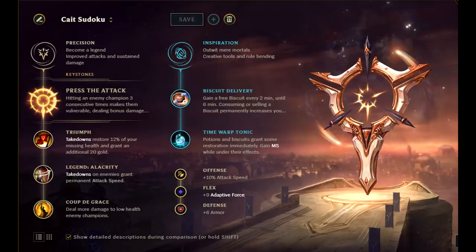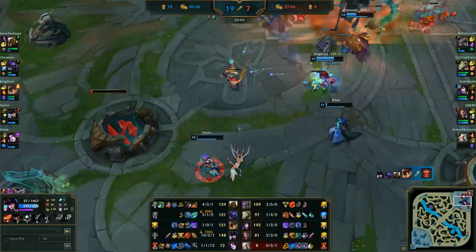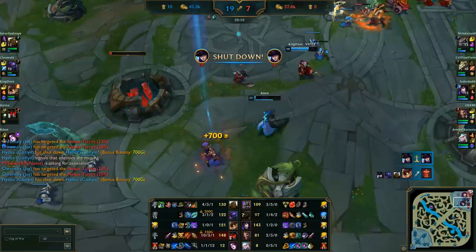On the screen you can see the exact Caitlyn runes, and everything else you need to know to crack this bug you can also see on the screen. Furthermore, as you can tell, the minion died exactly at the same time as Caitlyn's auto attack hit him. So what do you think causes the bug?